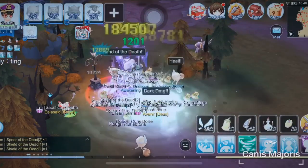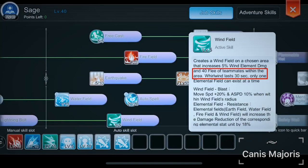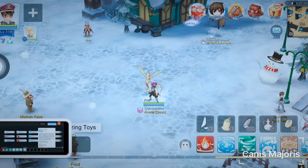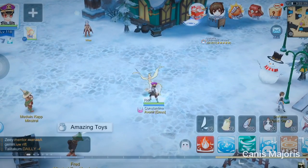This is the skill I mentioned above that boosts Flea. Windfield is an important skill in defeating Lord of Death as it adds 40 Flea to my status. Without Windfield, my Flea is 494, and with Windfield, it increases to 534.